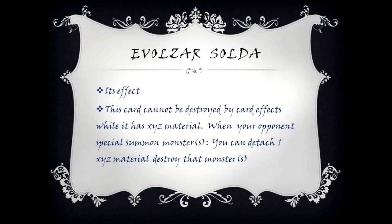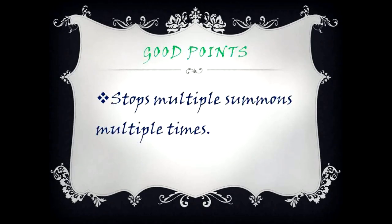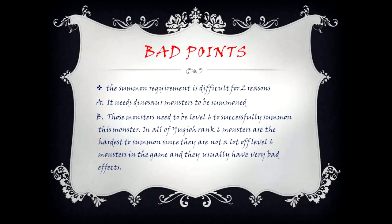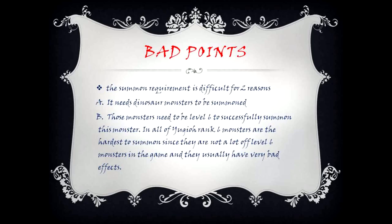Evolved Czar Soldier's effect: this card cannot be destroyed by card effects while it has XYZ material. When your opponent special summons a monster or monsters, you can detach one XYZ material to destroy that monster or monsters. Good points: stops multiple summons multiple times. Bad points: the summon requirement is difficult for two reasons — (a) it needs dinosaur monsters to be summoned, and (b) those monsters need to be level six. Overall in Yu-Gi-Oh, rank six monsters are the hardest to summon since there are not many level six monsters and they usually have very bad effects.